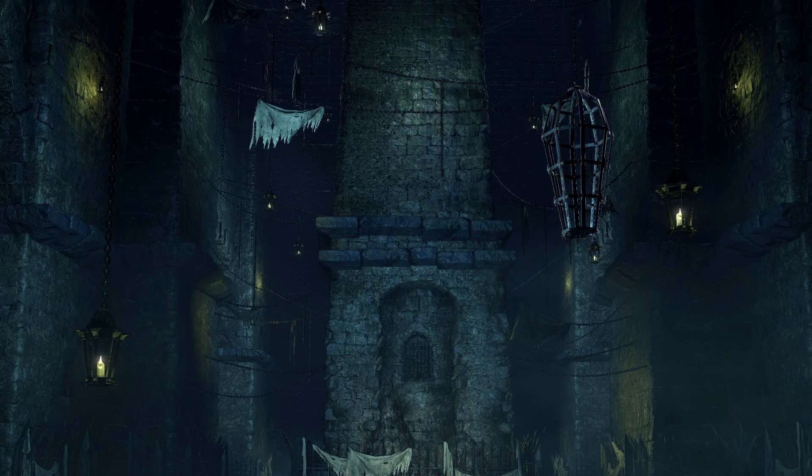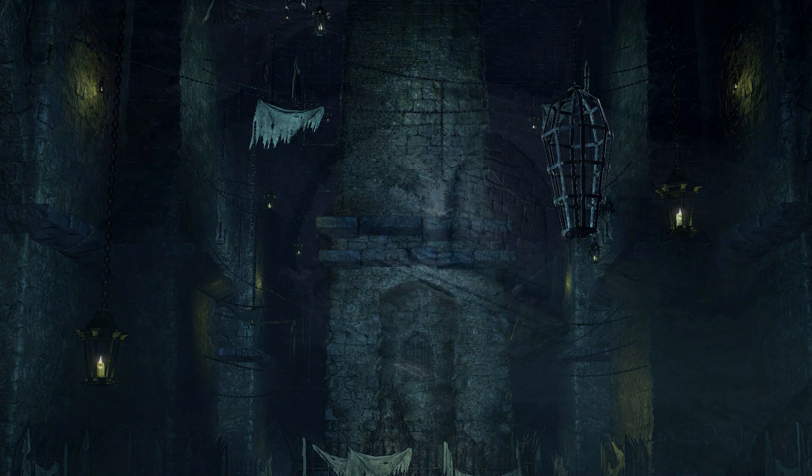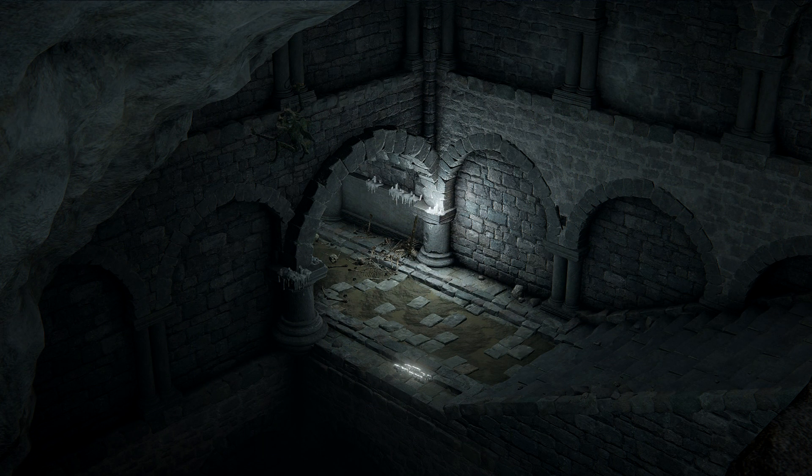Think about what you want the player to feel when going through these areas. A great example is the catacombs in Elden Ring with the bluish-white candlelight — it feels very cold and dead, which seems like the vibe they were going for. Sometimes you just pick lighting because it looks good, and that's cool too, but it does help with conveying a tone.